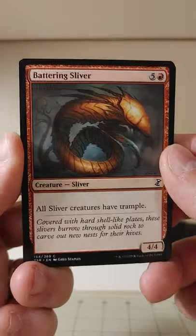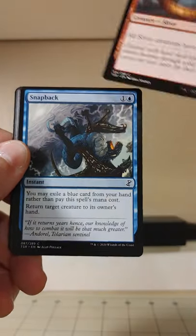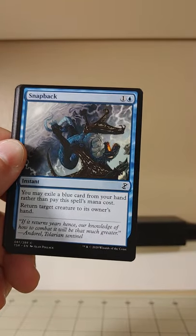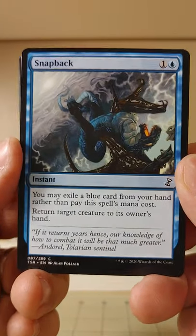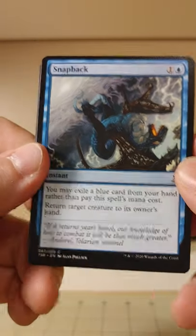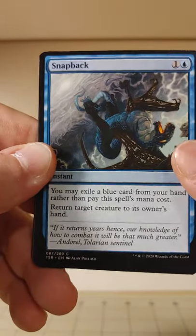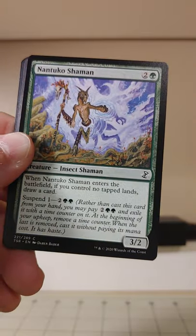We're starting off pack two with a Sliver — all your Slivers get Trample for six mana. The Slivers are coming into focus. I see Snapback — you exile a blue card from your hand rather than pay its cost and you can return a spell. That's not bad, that's a cute little common.